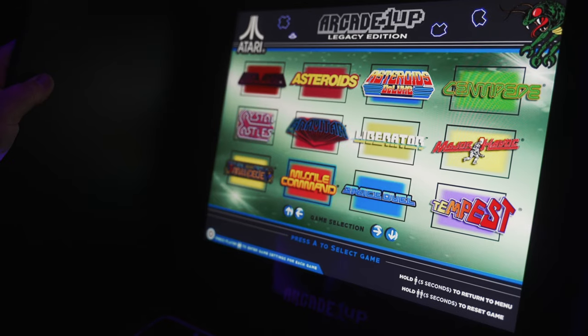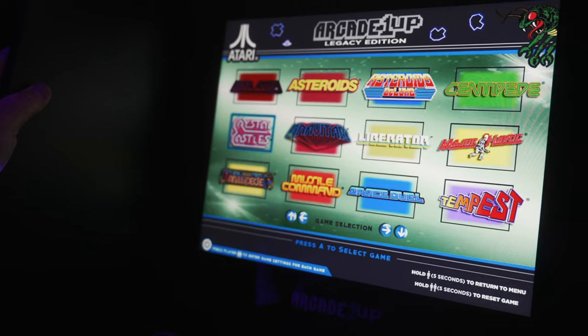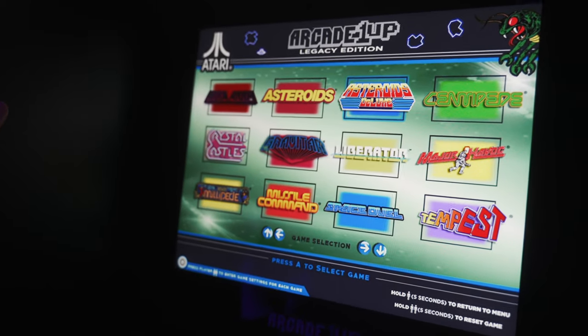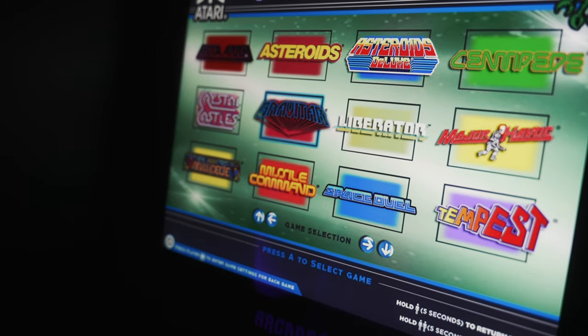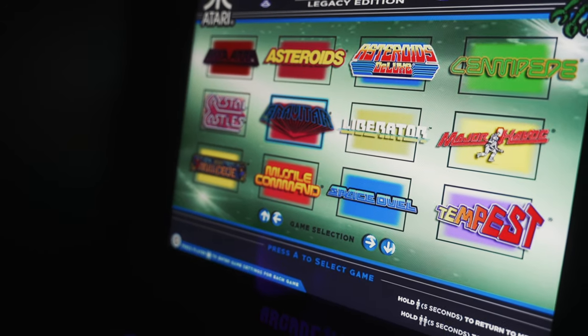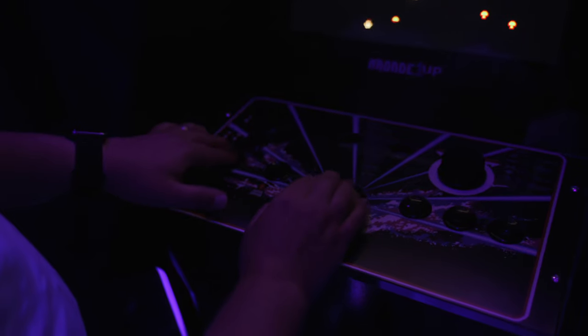With this cabinet you get 12 games and a good collection of them. There are quite a few classic arcade games and some we haven't heard of — there's Asteroids, Centipede, Major Havoc, Missile Command, and AKA-R, which was a new one for us. Apparently it was an unreleased prototype game from 1982. When it was tested they said it was too hard and didn't think people would enjoy it because it was too difficult.